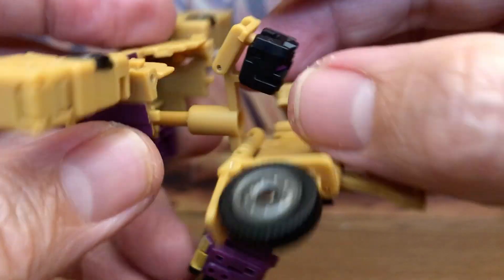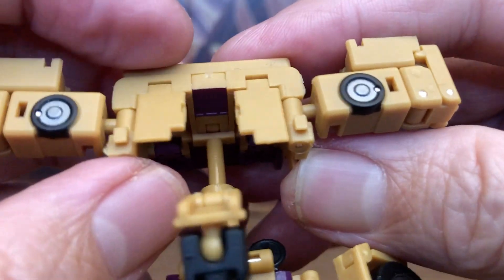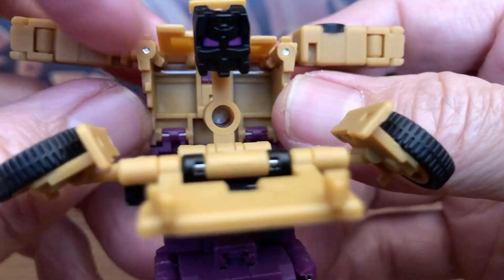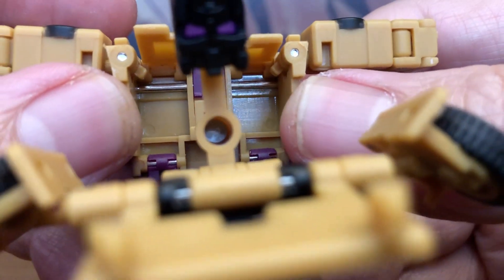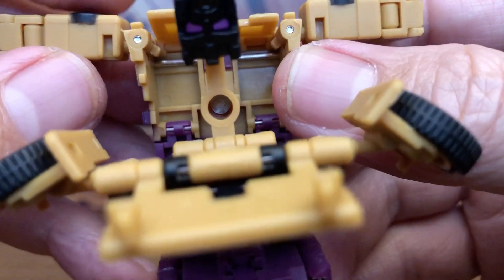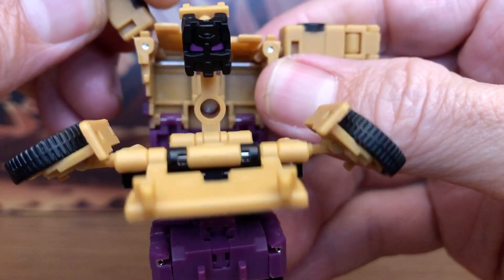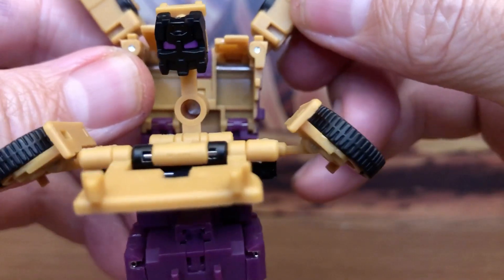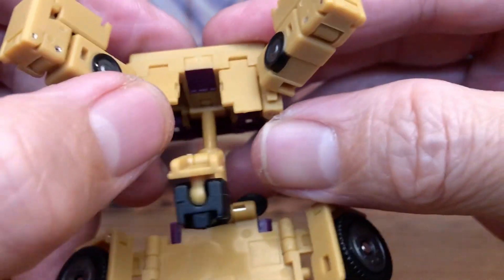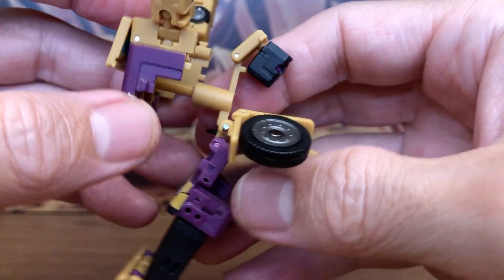Drop the tires down and bring out the front part of the vehicle all the way. Also bring down Swindle's head. You can see two panel flaps that form the top of his chest — they need to fold down and in. But there are two tabs on the arms in the way, so lift the arm up 45 degrees to get those tabs out of the way, then fold down the flaps.